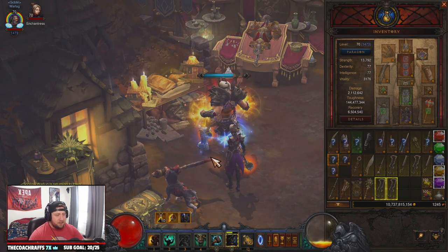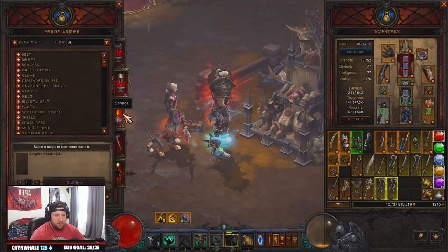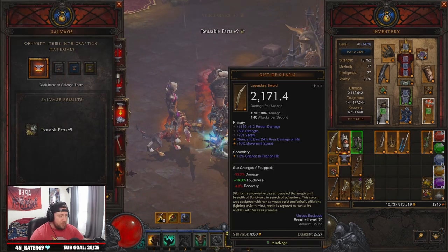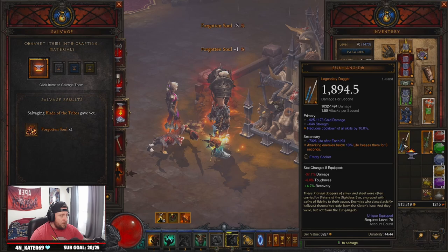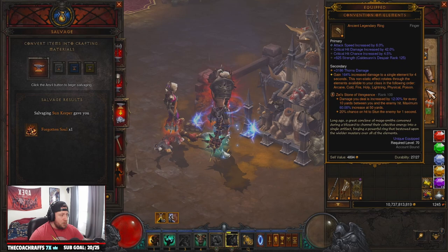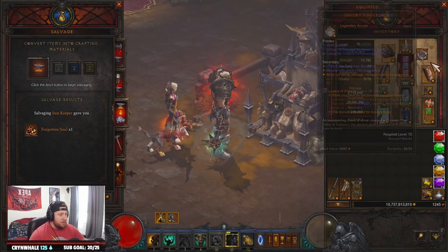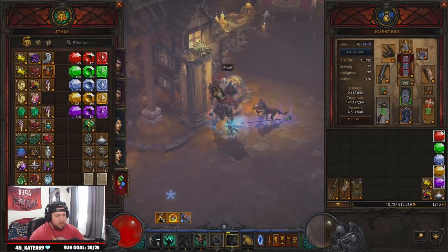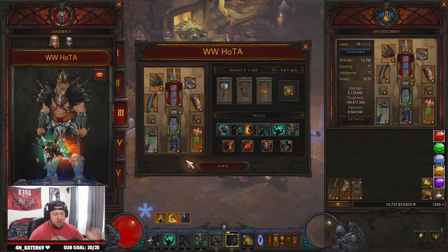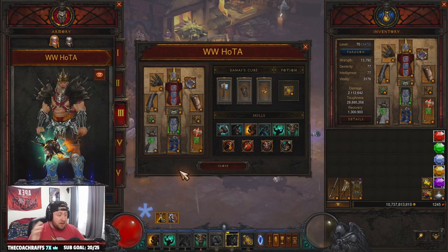Two minutes fifteen seconds, no problem. The build is very strong — we don't even have everything augmented, and we're missing a couple of Ancient pieces still. We still need to augment a lot of the gear, but as you can see the build is super powerful and super strong. It's one of the best Barbarian builds — if not the best — for speed GRs and higher GR pushing.